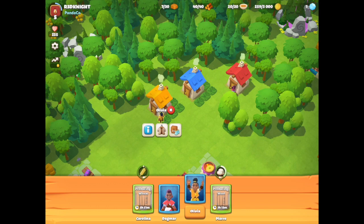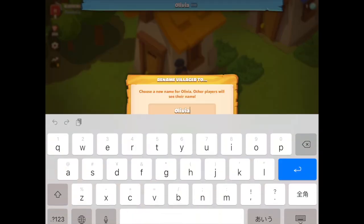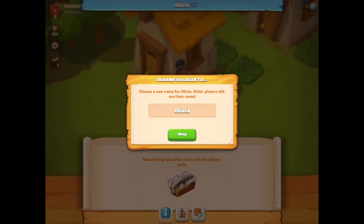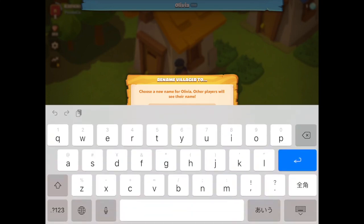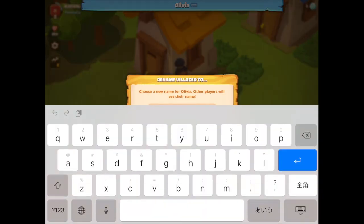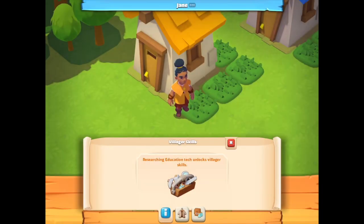So that's basically my character. If I tap on her name it brings up the same information, and if I wanted to I could rename her to something else — instead of calling her Olivia, I could call her Jane. Once I've accepted that name and said okay, she has her own beautiful name. So you've got the option to rename your townies as well, which is kind of cool.